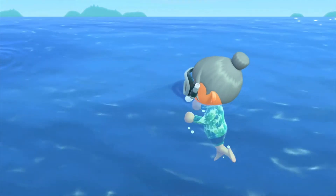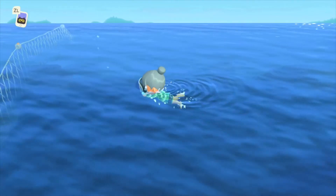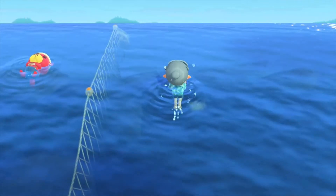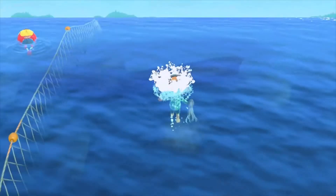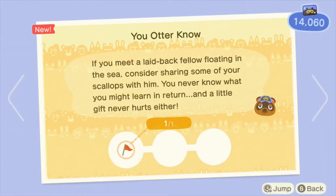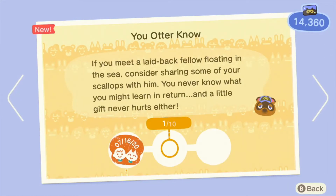If you couldn't tell, Pascal is one of my favorite characters from New Leaf. I definitely do love Pascal, and after you meet him he'll be swimming outside the bounds so you can swim around with him for a little while. He's definitely cool, but it makes me really sad because scallops are something you do have to donate to the museum in order to get 100% completion, so at one point you're gonna have to say no to him. It's sad, but it happens. If you meet a laid-back fellow floating in the sea, consider sharing some of your scallops with him — you never know what you might learn in return.